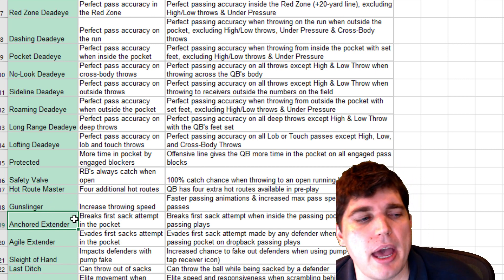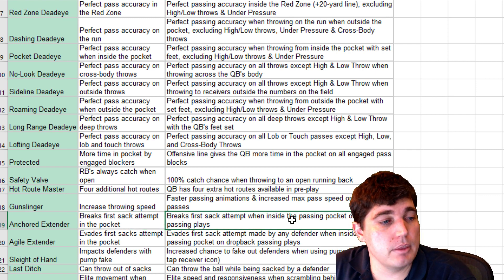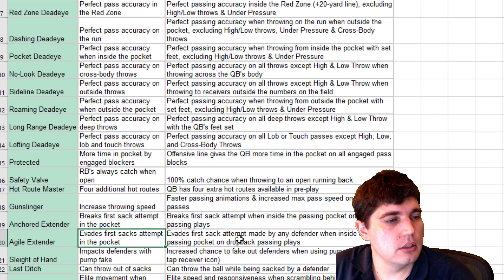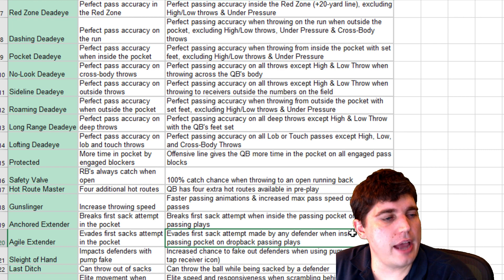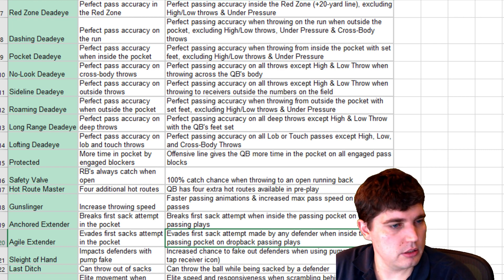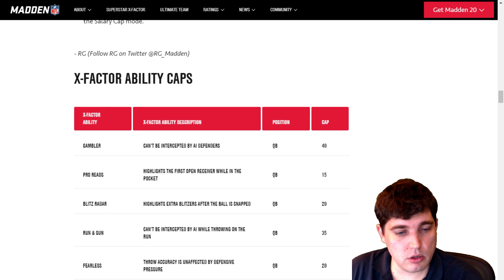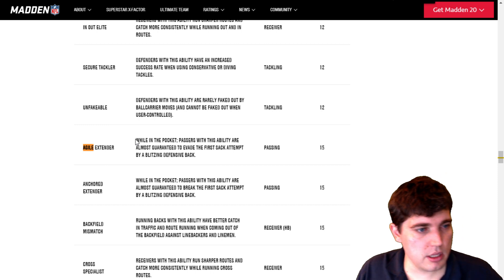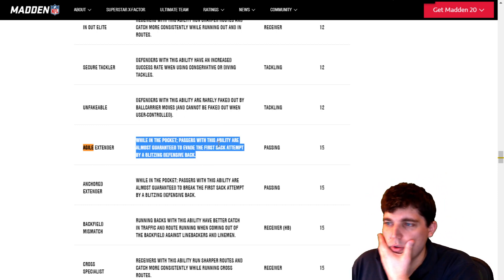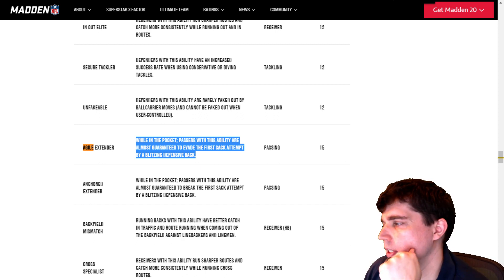Anchored Extender breaks the first sack attempt in the pocket. Agile Extender is different — in the spreadsheet versus the blog description, it says it works against a defensive back, so they don't have it matched up. A little bit of inconsistency — I'm concerned about EA. Get with your shit.